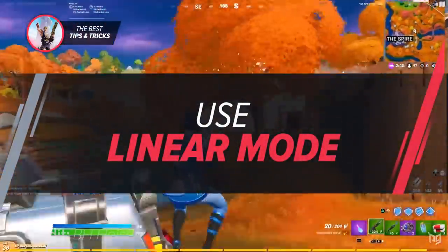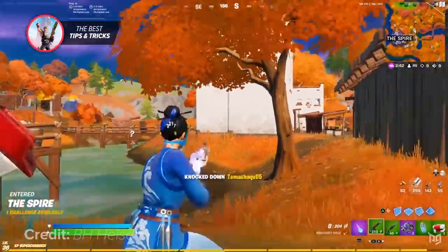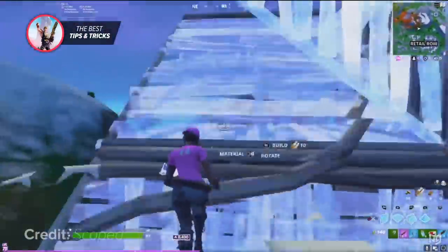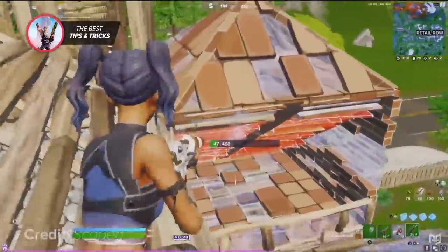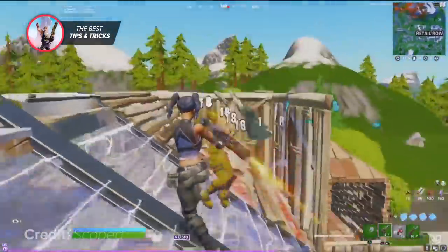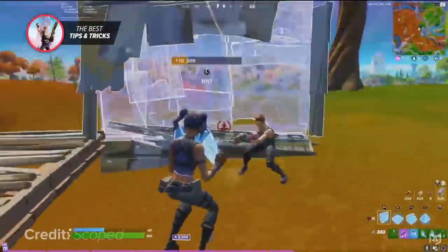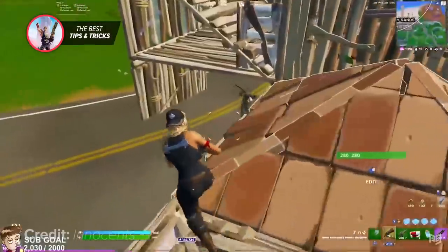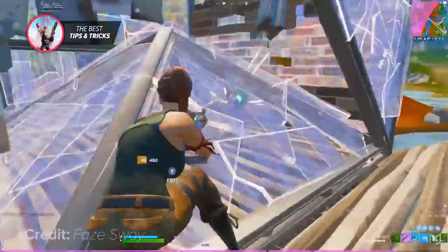Now we're going to go a little more in depth on which mode is going to help you abuse your aim assist to the maximum. If you're playing on controller, this season you're probably going to need to be on linear mode. It's much better for being up close and personal and will help you either beam your opponents with an SMG or primal rifle, or help you hit every single shotgun shot. Linear is definitely something every controller player should be using. The only issue is long range aim, which will be pretty difficult when using this mode — linear is all about tracking things close range.